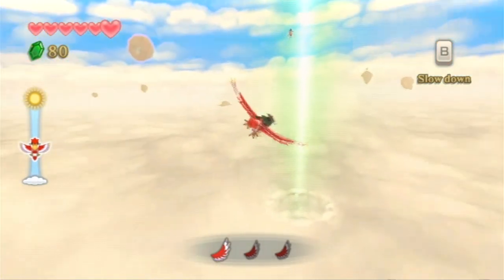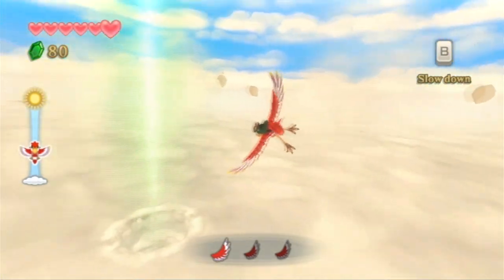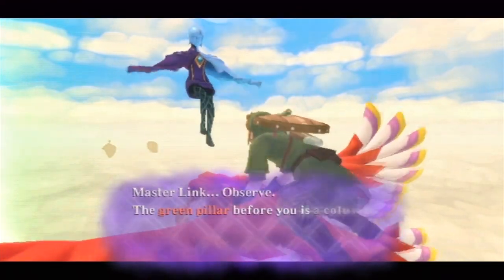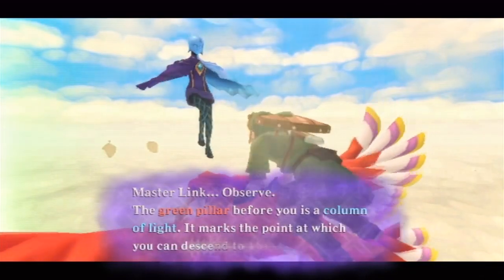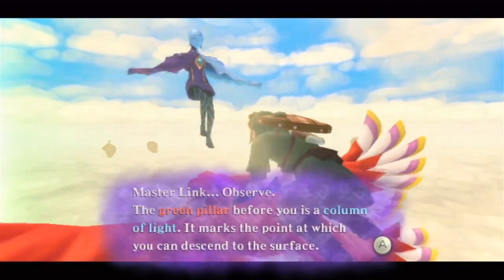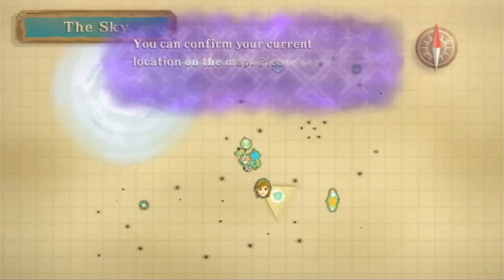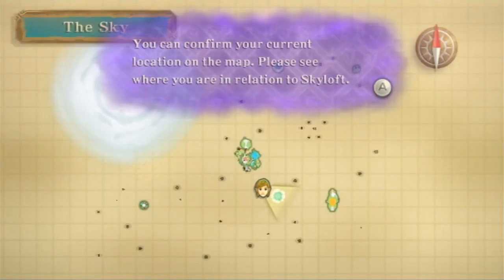As you guys could have seen a few seconds ago off screen, I did manage to get rid of the interface. So that's fun. Fi says: 'Master Link, observe. The green pillow before you is a column of light. It marks the point at which you can ascend to the surface.'